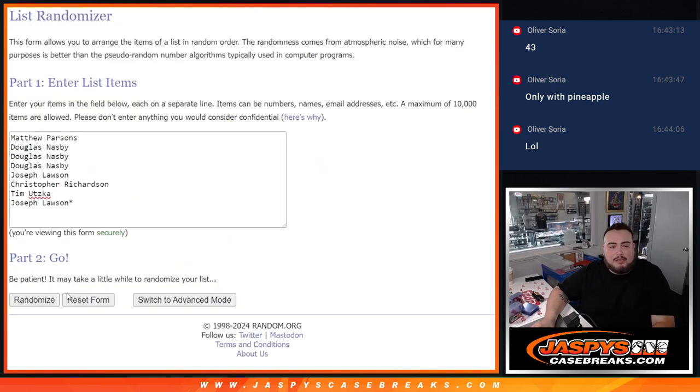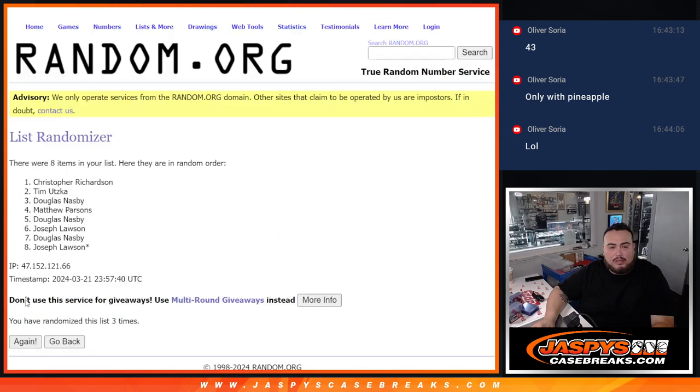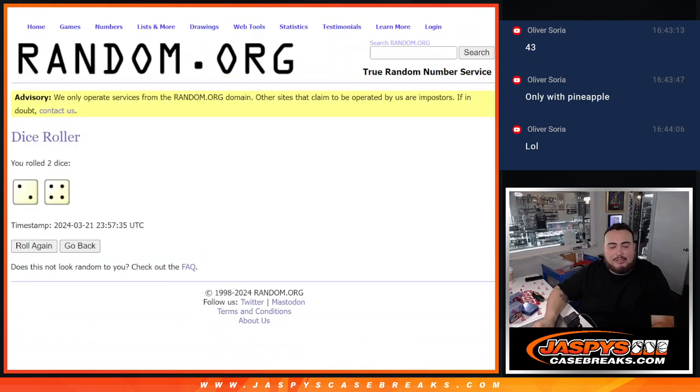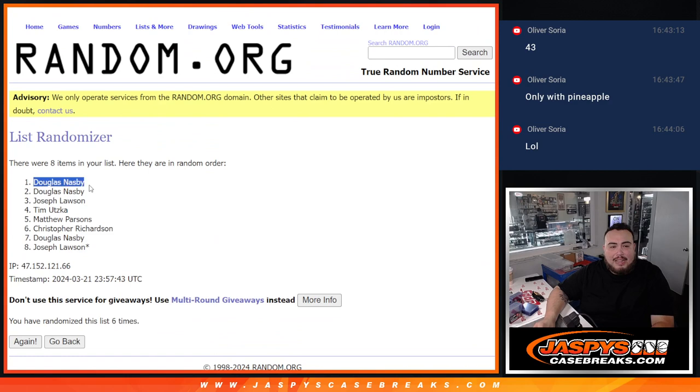Two and a four, six times. Good luck. After rolling six times, Douglas comes out on top with two and a four. Two extra free spots for you, buddy. Congratulations.